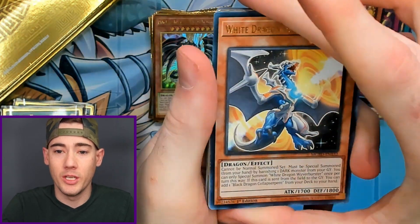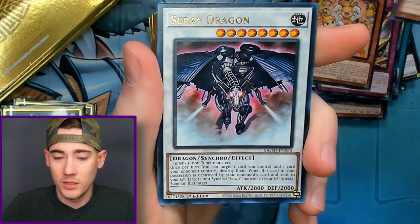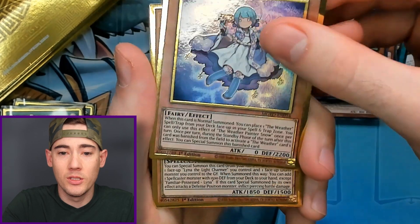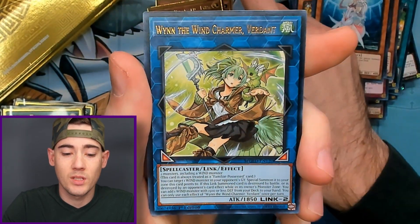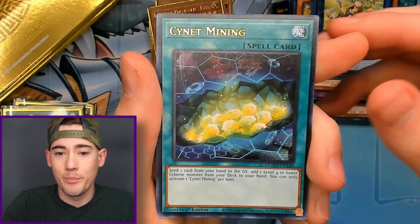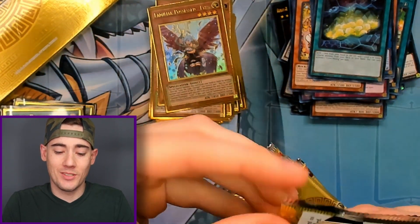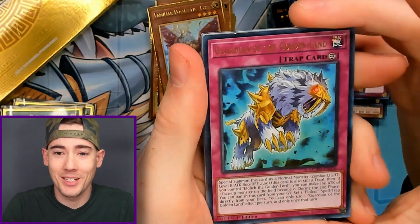Last pack of box number three — will the Blue Eyes appear? We got White Dragon, Scrap Dragon, Deep Sea Diva, the Weather Painter Snow, Familiar Possessed Lena, Wind Charmer Verdant, and Cynet Mining. Where's the Blue Eyes? It's always like, oh, there's plenty of time, we got so many boxes left — and then once you get down towards the bottom, you start panicking.